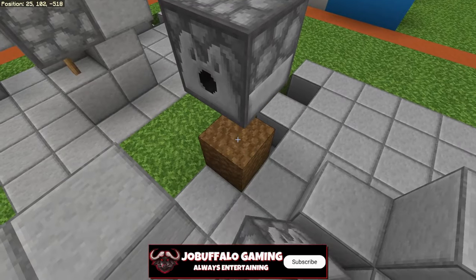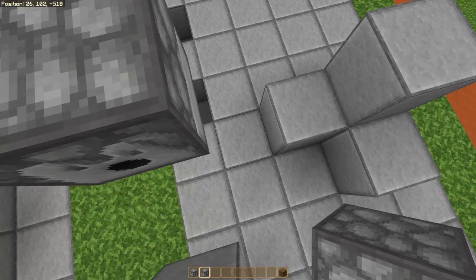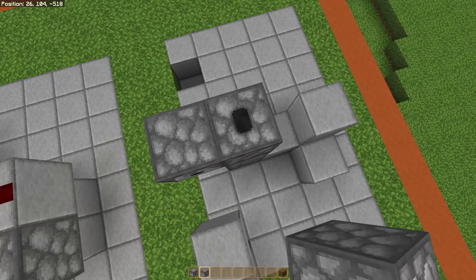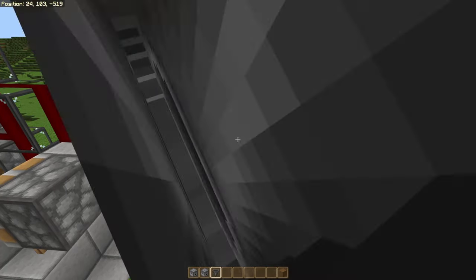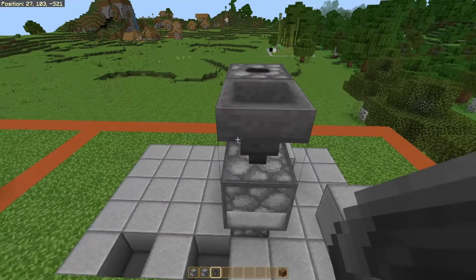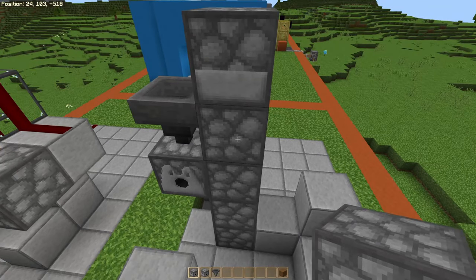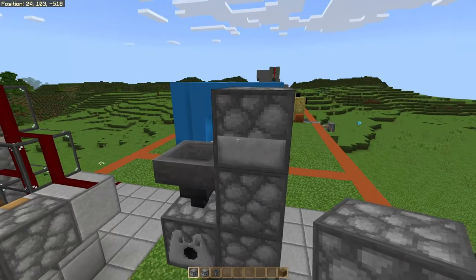Add a dispenser, remove the temporary blocks, and then right next to that place down four droppers looking at you — one, two, three, and four. On top of the dispenser add a hopper so the hopper is going into the dispenser, and then come around to the side and place down another dispenser on top of the dropper. Now you have every one of these droppers going into this dispenser.